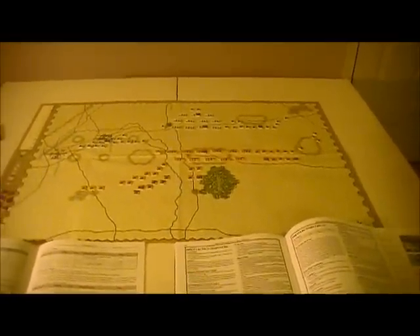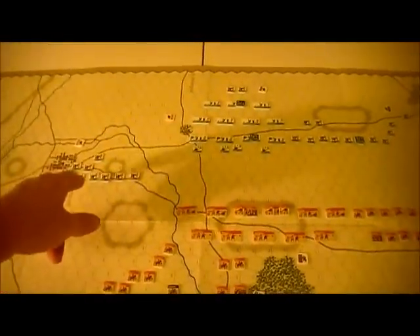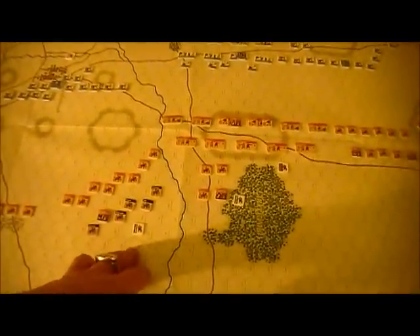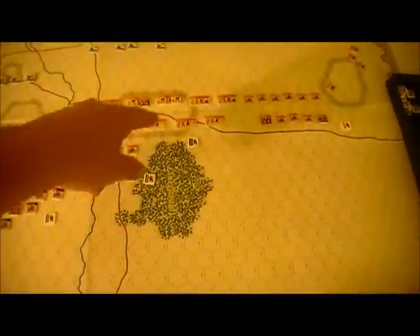You've got Torstenson here against Archduke Leopold. It looks like it's going to be a nice, clean, big fight. Starting orders: Swedes are charging in the center and on their right. Their left is in Received Charge. Their Reserve is in Make Ready back here. Over here for the Catholics: Make Ready on the left, as is their Reserve Cav Special.